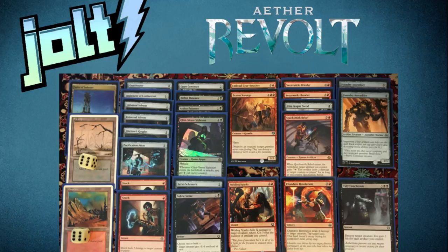I also ran Chandra's Revolution — deals four damage to target creature, tap target land, and that land doesn't untap during its controller's next upkeep. It was okay, I probably could have found a better use for it, but my pool was just very, very weak so this was kind of what I had to go with. And then I had Tidy Conclusions — destroy target creature, you gain one life for each artifact you control. Running so many artifacts, it was a nice little removal spell at five mana — not the best, but better than nothing.